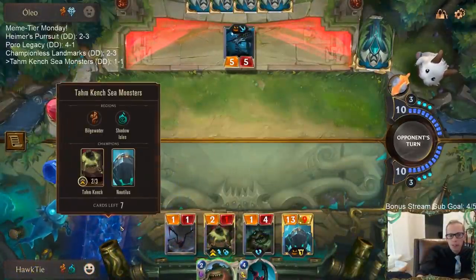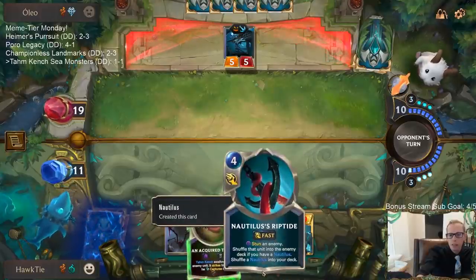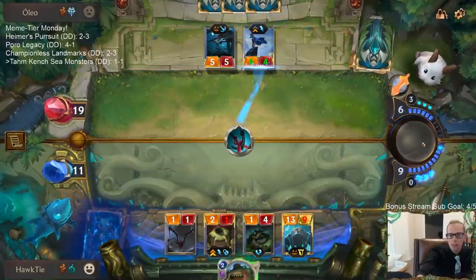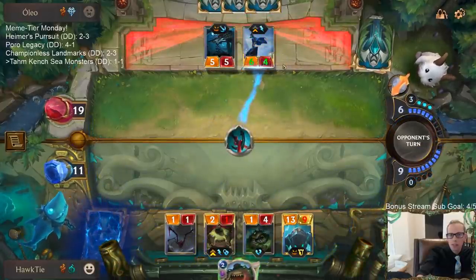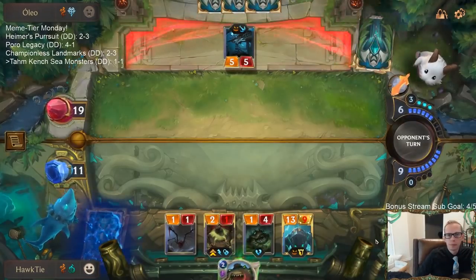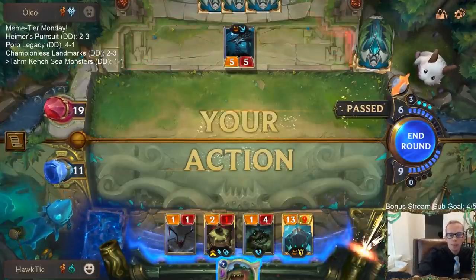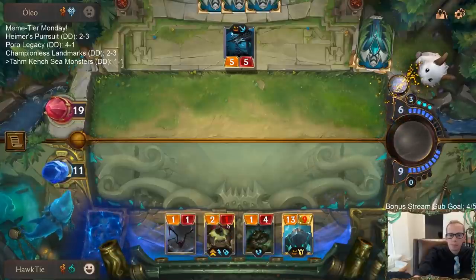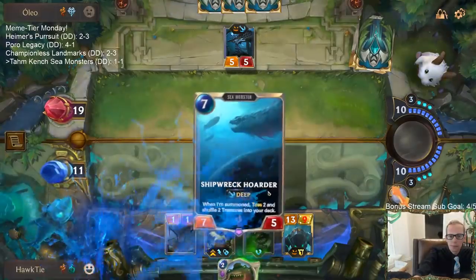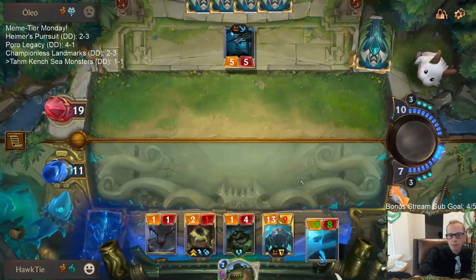Just reshuffle another Nautilus back in — I'll take that. Drawing Nautilus every turn for the rest of the game is probably pretty decent. That one treasure ate up a lot of resources from me. Yay — Shipwreck Hoarder! Get our own treasures.